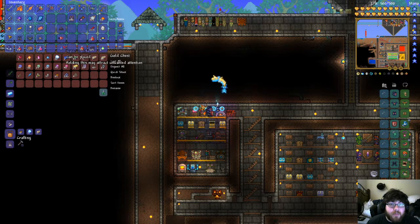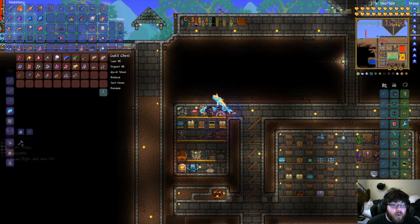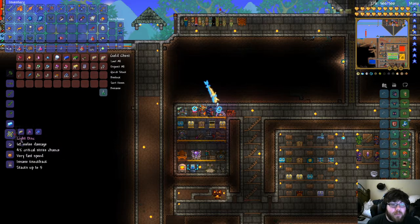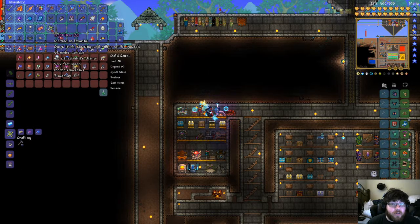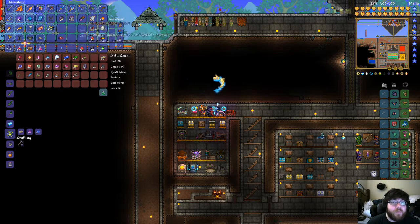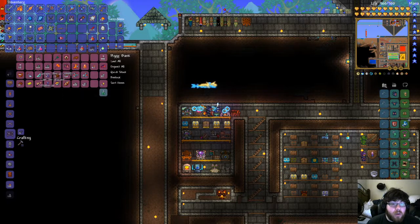Okay, do I have hallowed bars? Looks like I do, so we're going to make some naughty presents. What does black fairy dust make? Tattered wings. Do I have souls of flight? I do — let's go ahead and make tattered wings, let's go ahead and make beetle wings because I have them. I'm going to make light discs for fun — we have them, cool. Let's see, I need to put away the dart rifle, the staves I don't need those anymore.